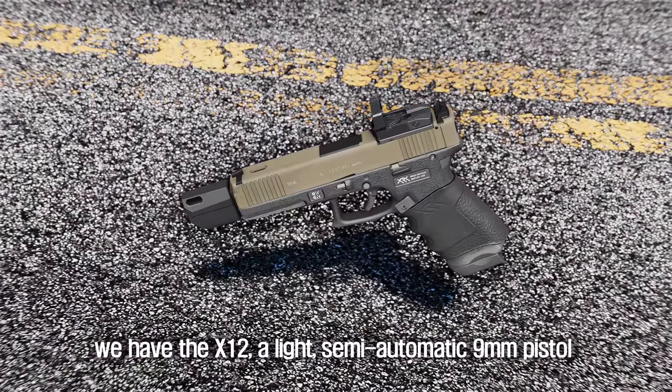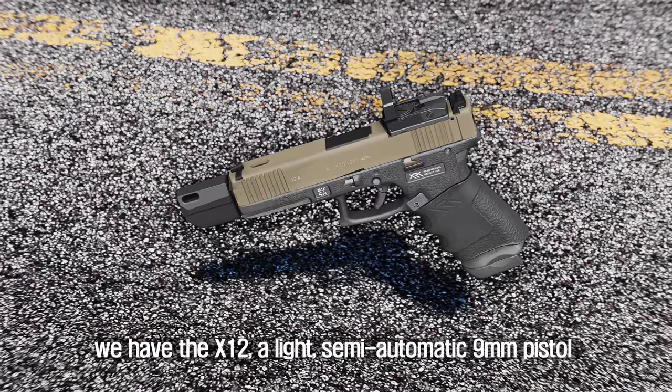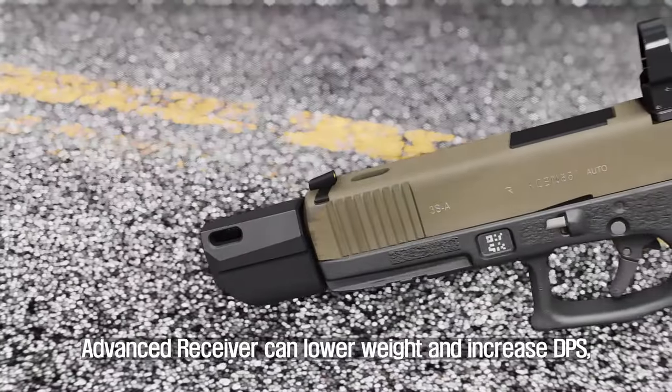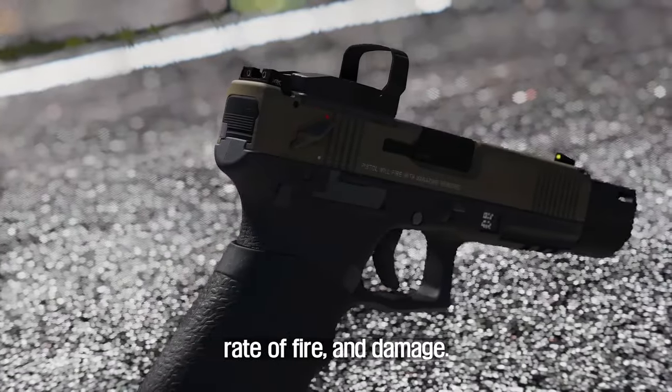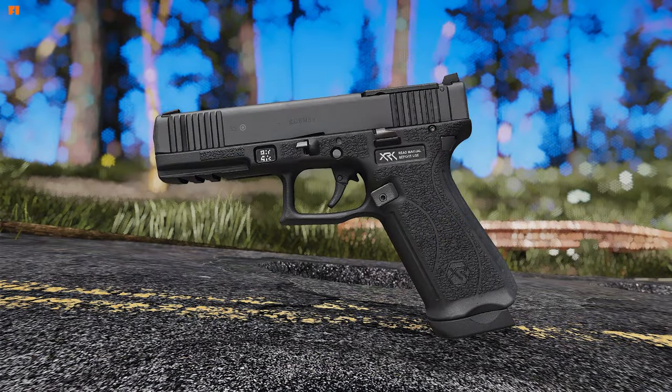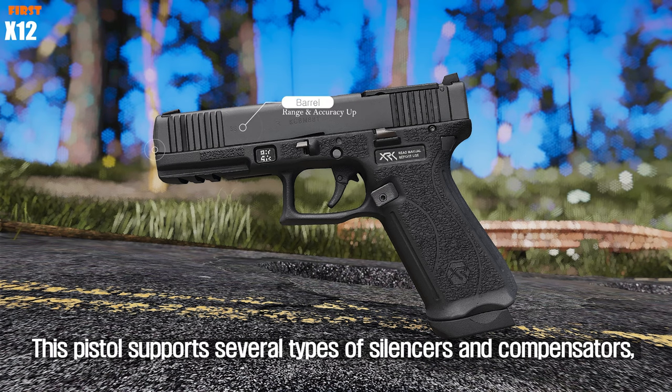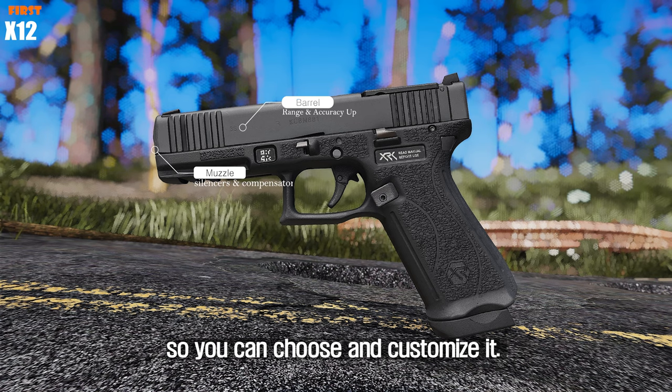First up, we have the X-12, a light semi-automatic 9mm pistol that is perfect for tactical use. An advanced receiver can lower weight and increase DPS, rate of fire, and damage. Modifying the barrel can increase its range and accuracy. This pistol supports several types of silencers and compensators, so you can choose and customize it.